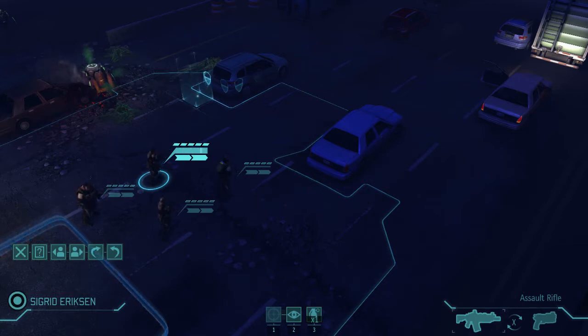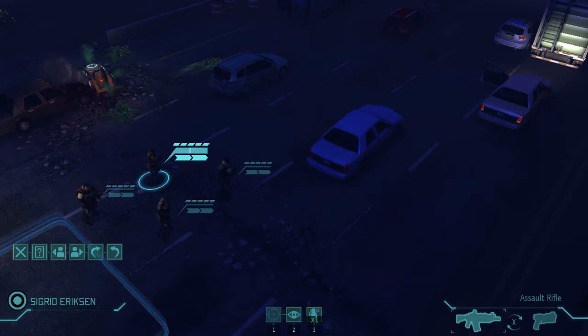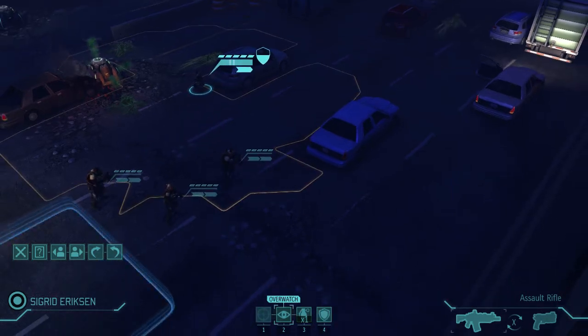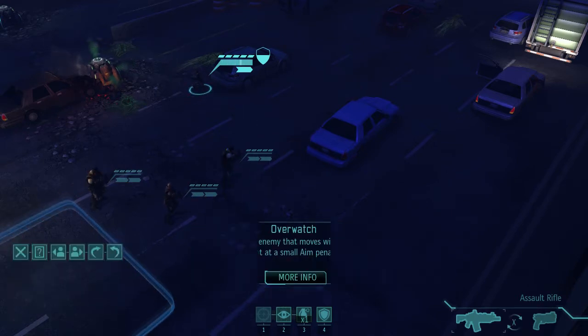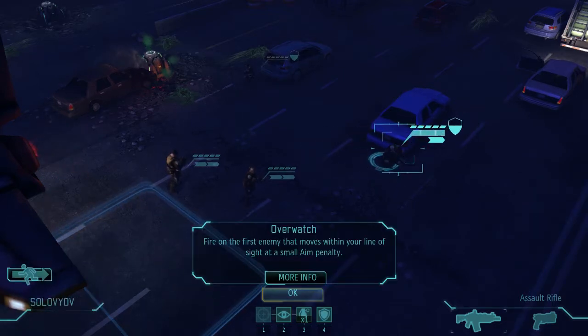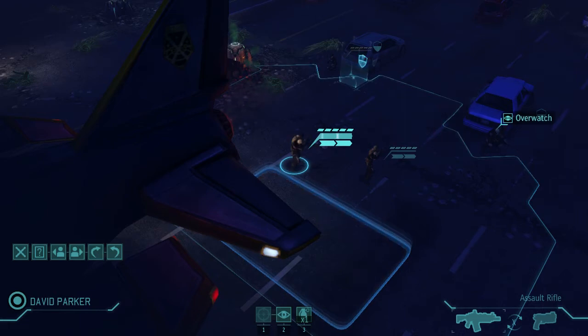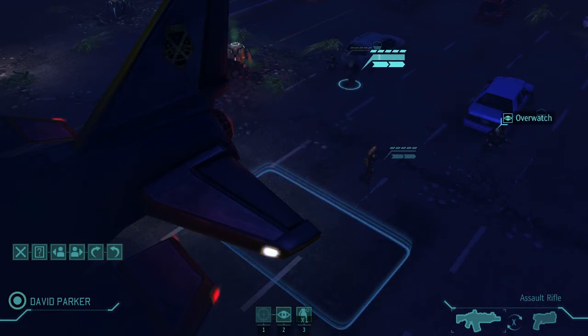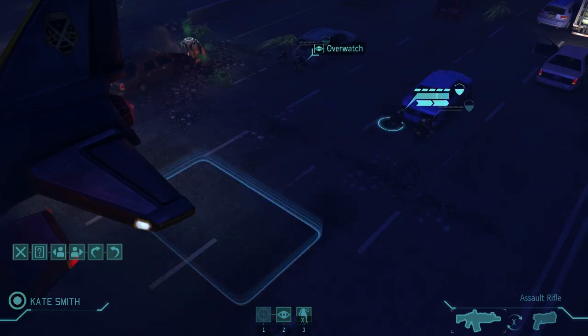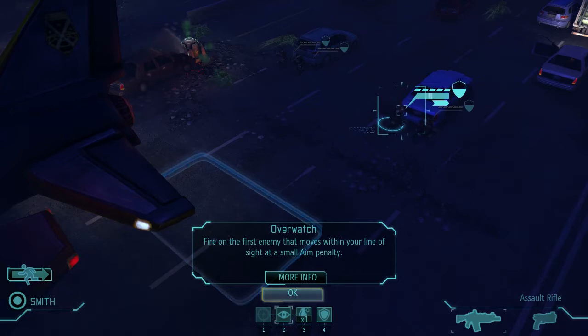Let's find a decent spot to park our dudes. We can start off affording to have our guys a little cluttered — it's perfectly fine. But later on we're going to want to spread them out. Our early enemies aren't going to have much in the way of area of effect damage, so we can probably afford to park them behind these two cars and use Overwatch, so if enemies come charging at us we get free shots. Overwatch isn't the greatest — it gives you an aim penalty — but sometimes you get a lucky kill, and that's never a bad thing.